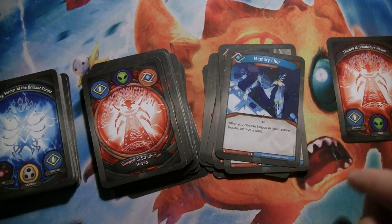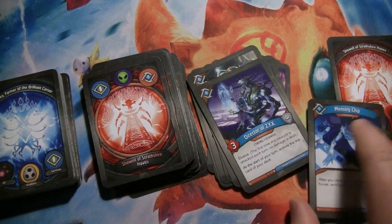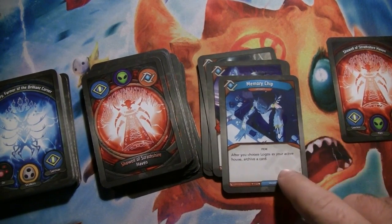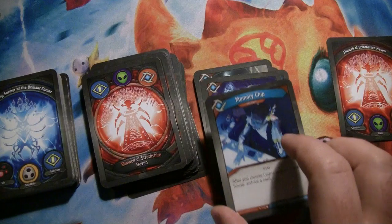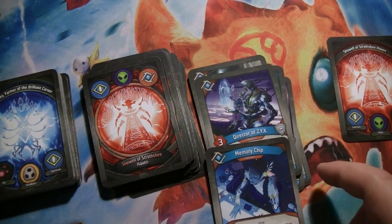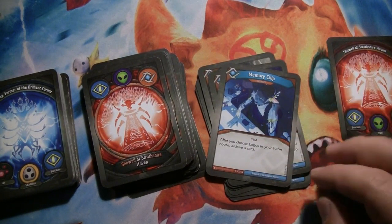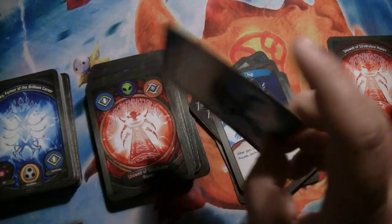Once you've chosen your house, you can return archives to your hand at that point, so it's definitely accessible to you. Memory Chip is an artifact that says after you choose Logos as your active house, you archive a card. So if you have both Director of ZYX and Memory Chip out, at the start of your turn you archive the top card of your deck, and then if you choose Logos, you archive one from your hand. There's a little potential anti-synergy there — if Director puts in a Logos card that you want, Memory Chip forces you to archive from hand. But if you get something that's not Logos and archive something that's not Logos, great synergy. It just depends on the order of things.